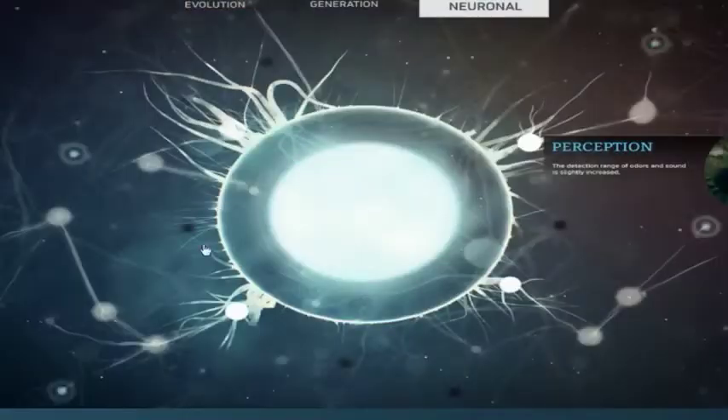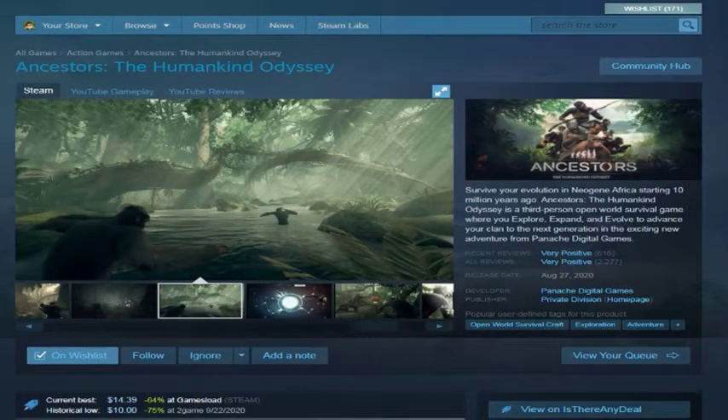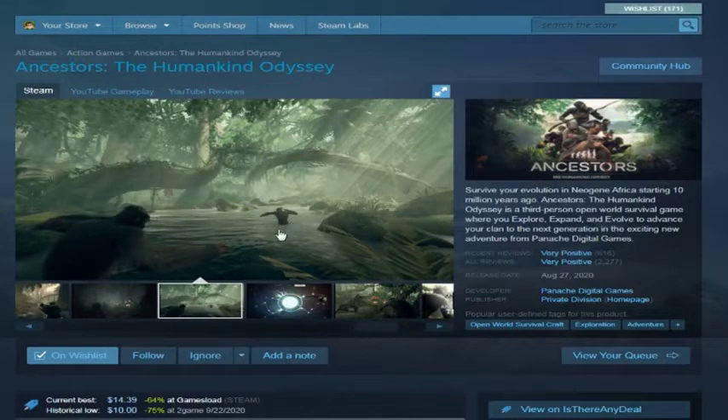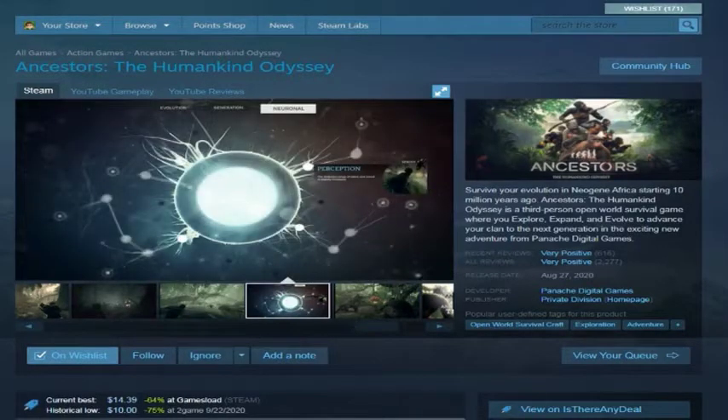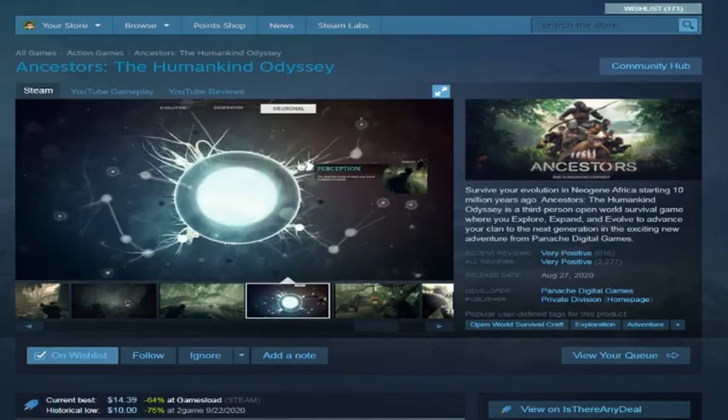It does have skill trees. You play as a troop of hominids — other human species that are now extinct. You have your little tribe unit and you survive. It's almost like the creature stage in Spore but actually fleshed out. You can jump from hominid to hominid as the leader, gather food, avoid predators, get water, migrate, and as you progress you unlock your skill tree which covers various advancements of thinking and tool use.